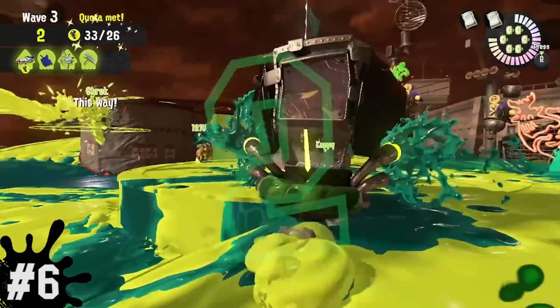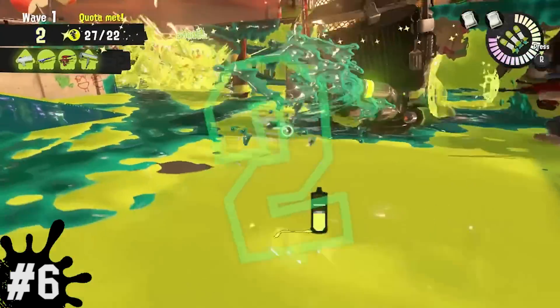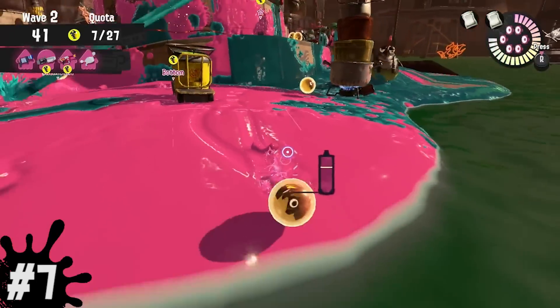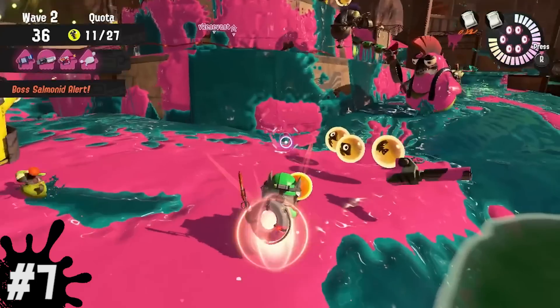Number six, although it looks weird, you can throw eggs through Salmonids and bosses into the basket, so try not to let them stop you from completing the objective. Number seven, the cannons used by the Big Shot can also be used to fire eggs near the basket. You should always take advantage of this and even kill other bosses near it to get to your quota much faster.